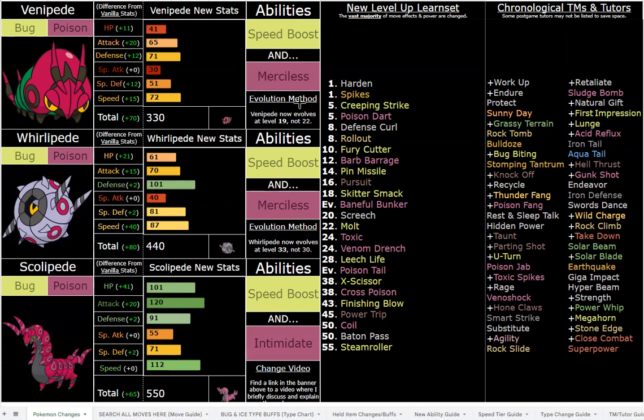Leech Life is great, especially on bulkier Intimidate sets. A great thing about this romhack is you have access to infinite Ability Capsules to easily cycle between abilities, and you can also cycle between EV spreads using infinite EV training items, and swap between TMs and Tutor moves as well. That's all really great flexibility.